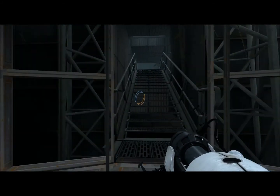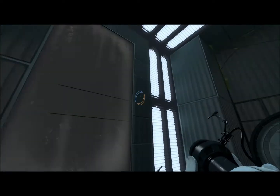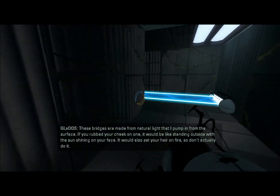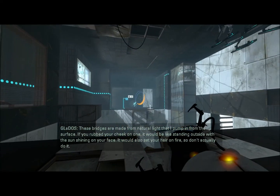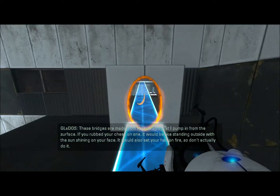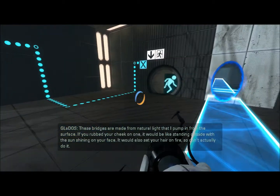And here we go — it's my first time meeting the light bridges, I think it is. Yeah, light bridges are made from natural light that I pump in from the surface. If you rub your cheek on one, it would be like standing outside with the sun shining on your face. It would also set your hair on fire, so don't naturally do it. Hit that button.